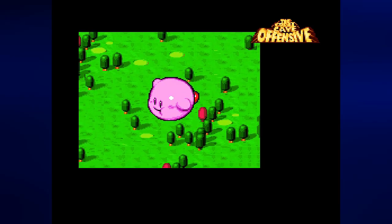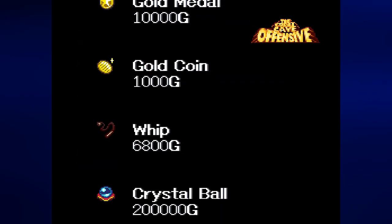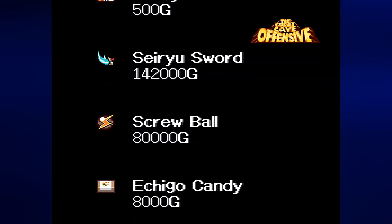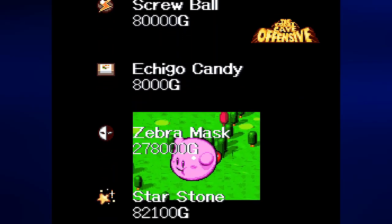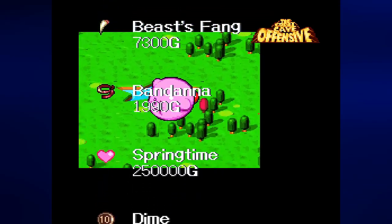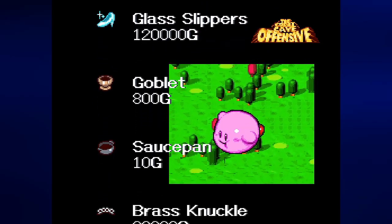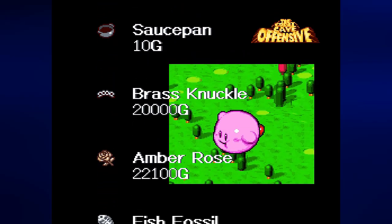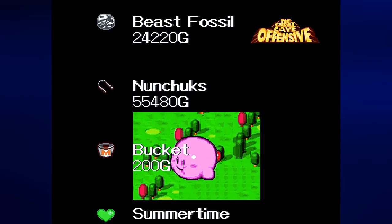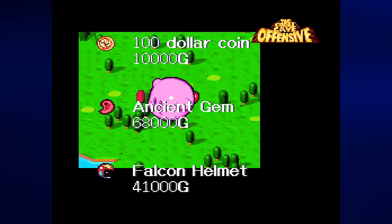We are finally finished with the Great Cave Offensive with all 50 treasures collected. We did it! I died way more times than I should have in this mini game — and 'mini game' feels like a misnomer; this really feels like its own thing. These days somebody could make this game in a couple of weeks and it would probably be available for download for maybe five dollars. We are now seeing Kirby fly away after getting all of those riches, and we see every single treasure we collected as well as how much each one is worth.